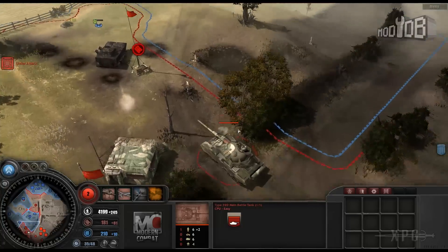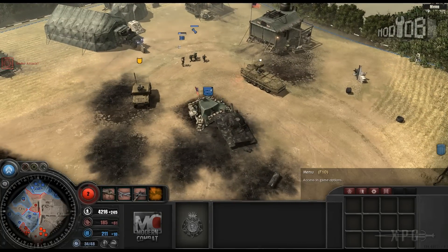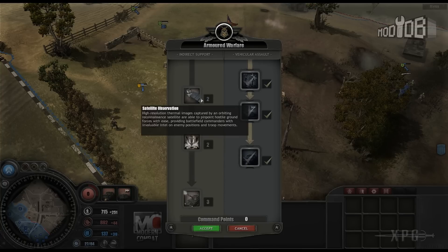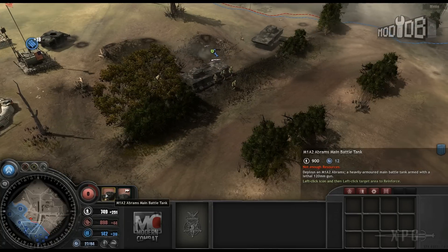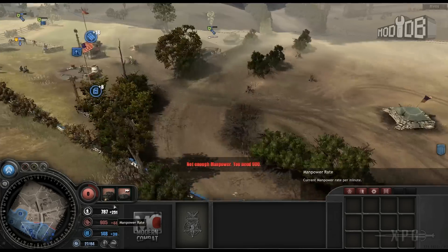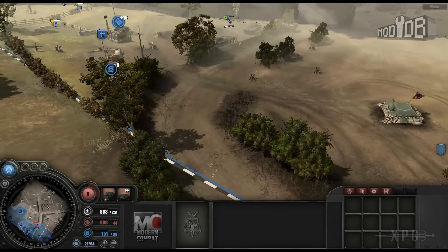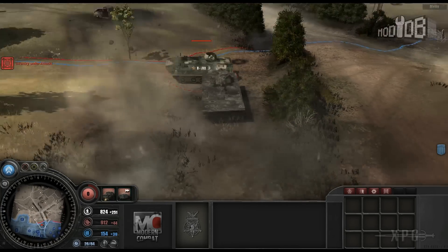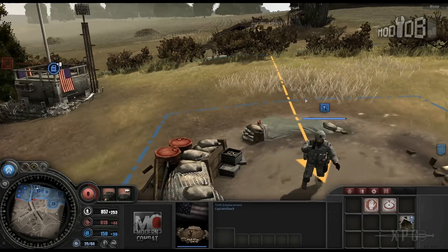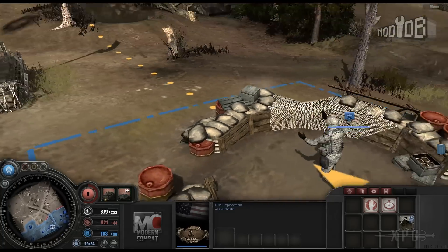Let's load up an armor command save in mid-to-late game. I don't have the Paladin self-propelled howitzer yet - that's the last thing they get - but I do have the M1 Abrams which I haven't pulled in yet. The enemy has kind of boxed me in, but I don't have the manpower yet so we'll survive a few more seconds and let that trickle in. They keep harassing with light BMPs but haven't broken through my defense. The TOW launcher back here is just a beast - though loading a save seems to break some weapon models.